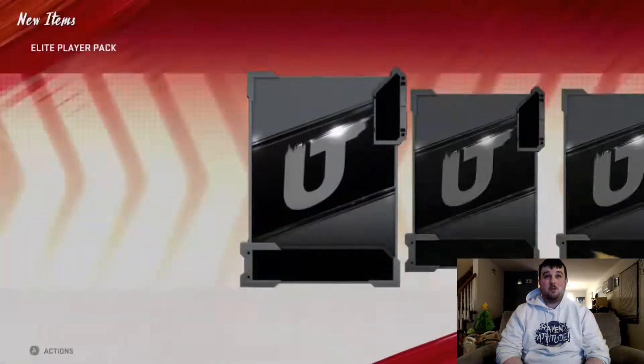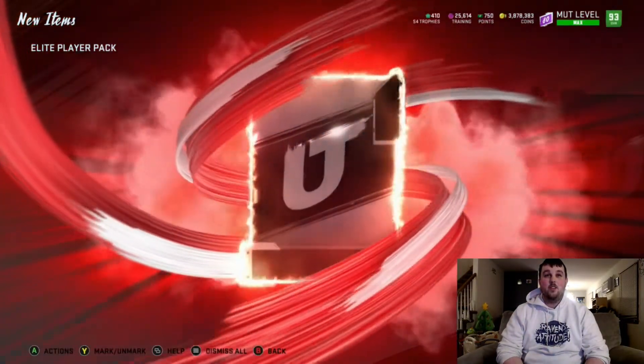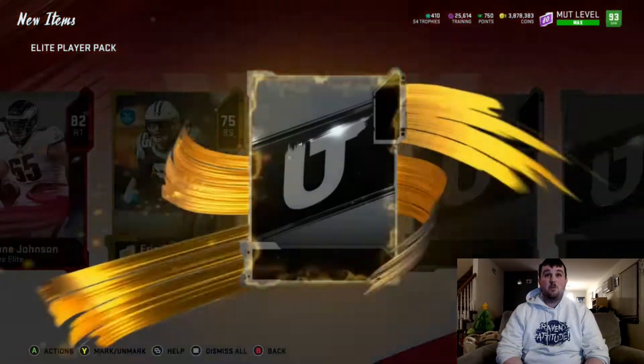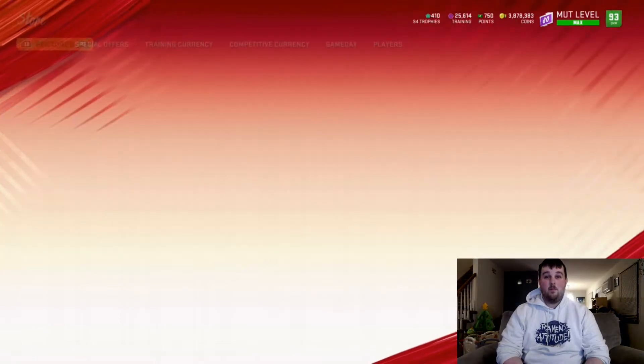We get another Series Redux pull — that would be pretty sweet, but we'll see about that. 83 Keanu Neal, we get a double elite pack: 82 Lane Johnson, we get a triple elite pack, and we end off with a bunch of golds.